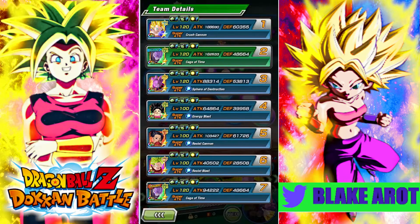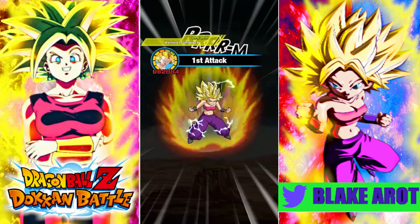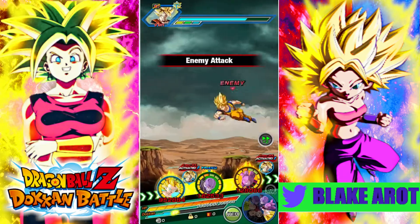Even though Hit has type advantage here and this is like the second stage, I don't trust Hit. Hit's defense is just so bad — 48k. And the thing is, Caulifla's defense might not have been that much higher, but she has greatly raised defense on super attack and she has a good chance of dodging, so she's just significantly better than Hit at taking damage.